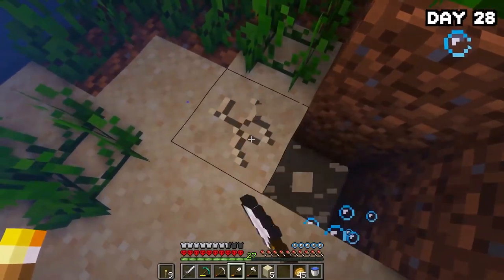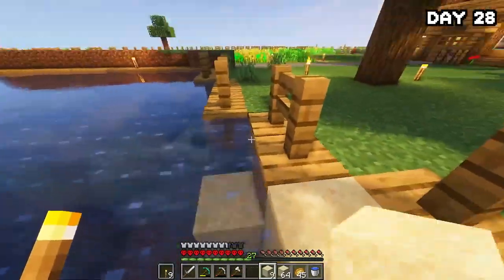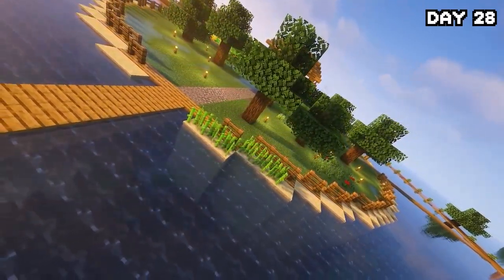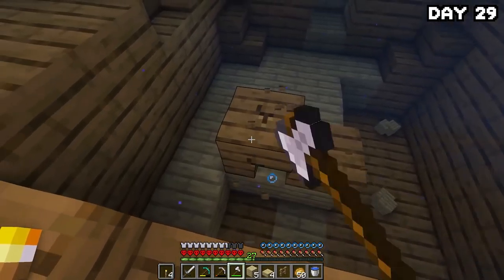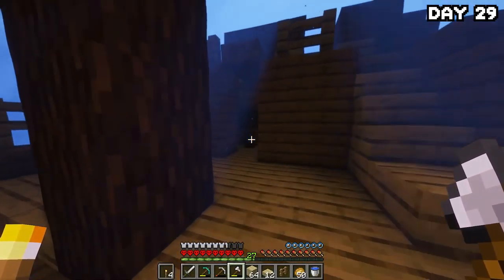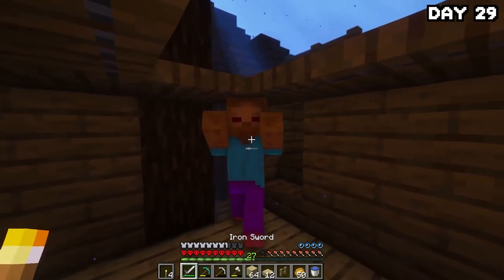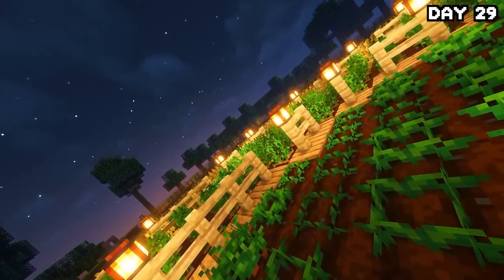On morning of day 29, I headed over to the shipwreck to grab some birch wood, since I wanted fences with some variety and there were no other saplings available. After clearing out that ship I headed to another one, which had some pretty good loot including a diamond — I probably should have come here sooner. I looted the rest, headed home, stored everything away, crafted fences to place around my farm, added lanterns on top, and boom — it looks really nice, very symmetrical.